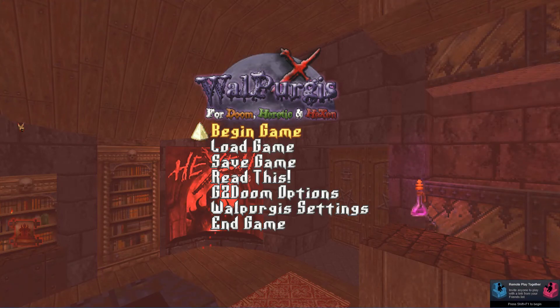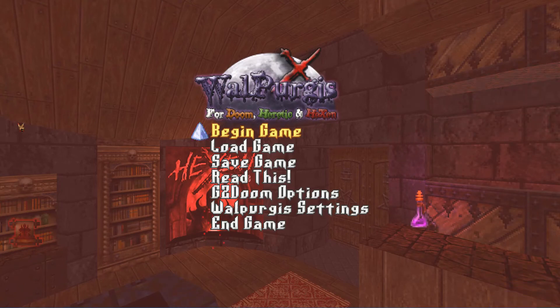This is called Walpurgis. For some reason I keep reading it as Walpurgus or Waluigi. Anyway, it's basically a Hexen-themed mod for Doom, but you can also use it with Heretic and Hexen. It basically adds new features, inventory items, and stuff like that from what I've seen.